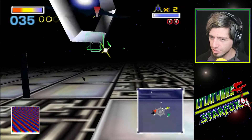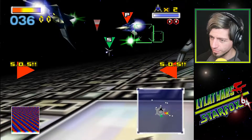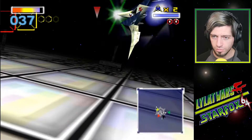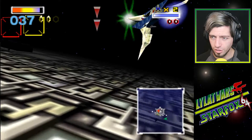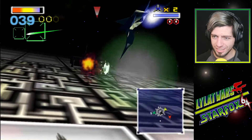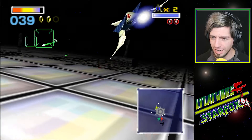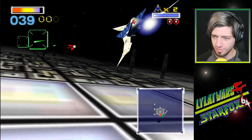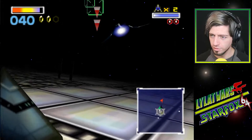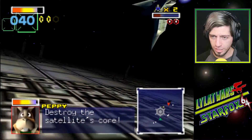We're going to get some vengeance today though. Yeah boy. Get them silver rings because they top up your health. I'm coming for you, buddy. Falco. That's a hit. Direct hit. Boom. Destroyed the satellite's core.